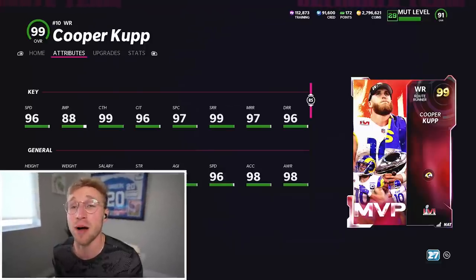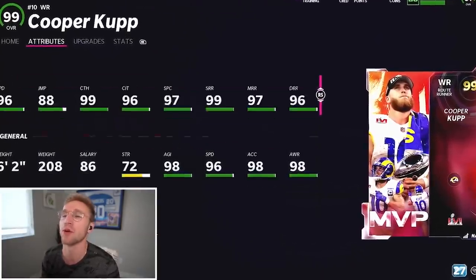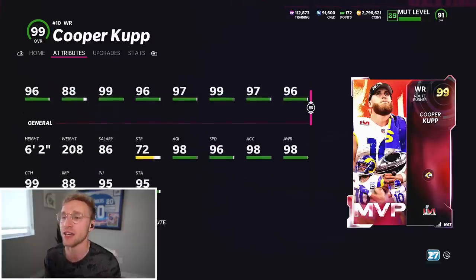96 speed, 88 jump. It honestly reminds me of the Super Bowl MVP Edelman, because as far as Madden is concerned, he probably won't be the best wide receiver when it's all said and done. He's going to be insane right now, but even a month from now he won't be that good. He's 6'2", 208 pounds. 96 speed, 99 catches - sick. His route running is incredible.